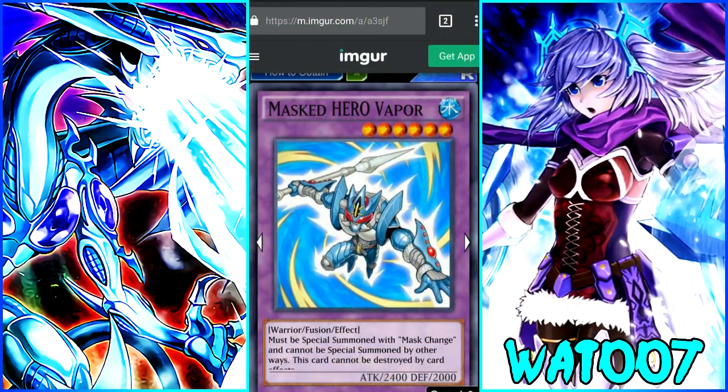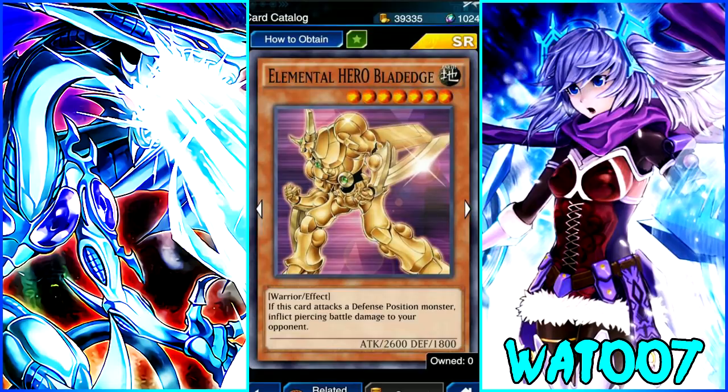Masked Hero Vapor is a 6-star Water Warrior Fusion that must be special summoned with Masked Change. This card cannot be destroyed by card effects — pretty good, though it can still be affected by stuff like Mirror Wall or Wall of Disruption which lower attack points, and then it gets killed by your opponent's monster. Still a really solid effect. Next is Elemental Hero Blade Edge — a 7-star Earth Warrior. When this card attacks a defense position monster, inflict piercing battle damage. 2,600 attack and 1,800 defense. A classic card from the anime.